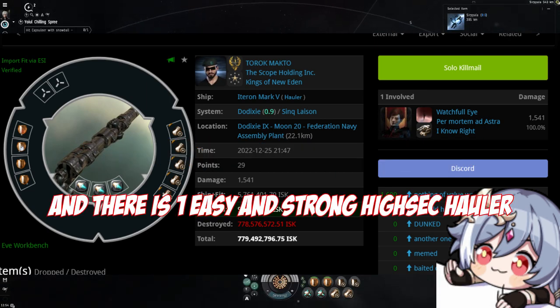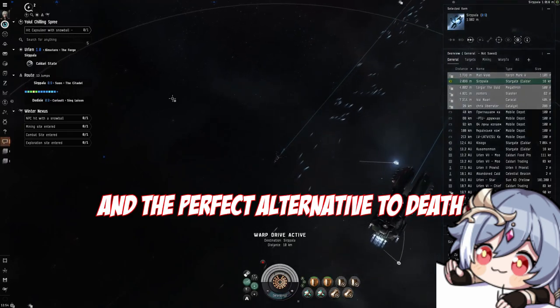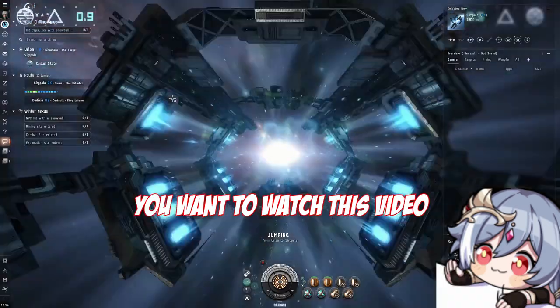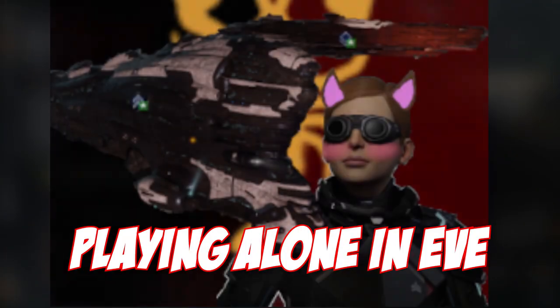There is one easy and strong highsec hauler you can use that is reasonably cheap and the perfect alternative to death. If you want to find out what that ship is and how to fit it, you want to go and watch this video as you will get right into it.